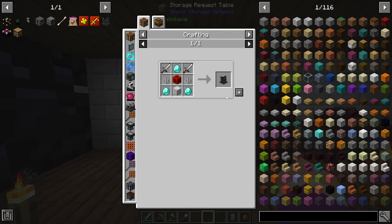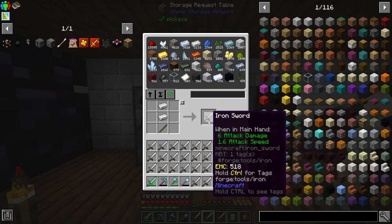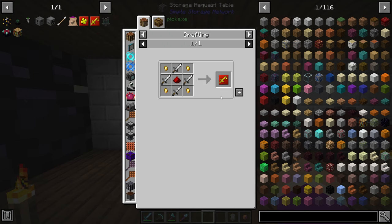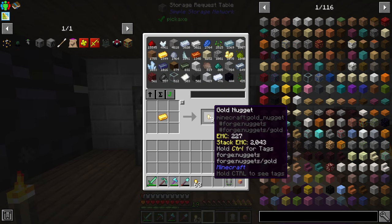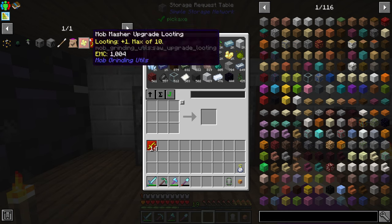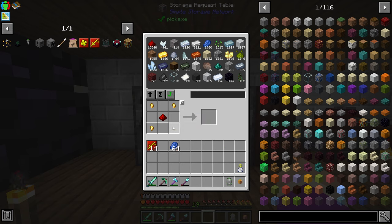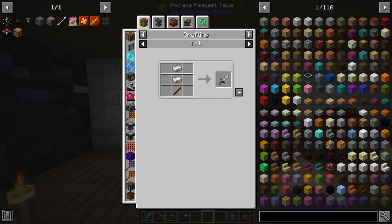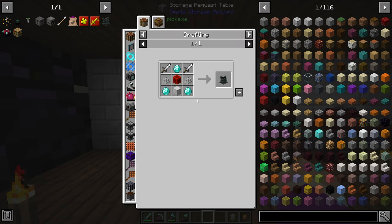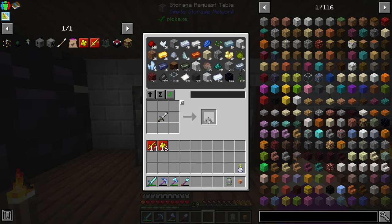The first thing we need to do is make ourselves a mob masher. Mob mashers are quite simple - they just require a ton of iron swords. I'm going to make a bunch because I'll need some sharpness upgrades too. You can only hold 10 upgrades max, so I made 14 iron swords. We'll also need some looting upgrades which require some blue dye - let's make a stack of those. We need three iron swords per upgrade, plus some iron spikes.